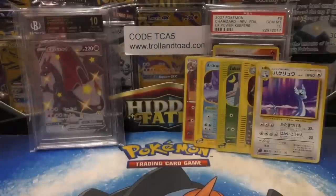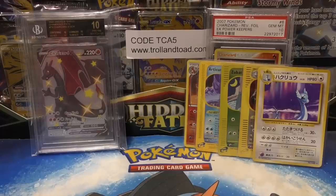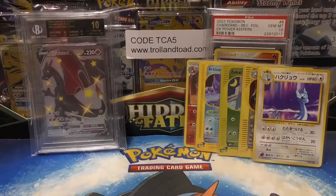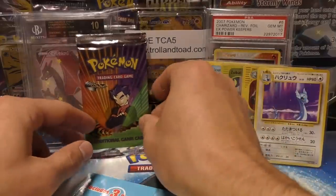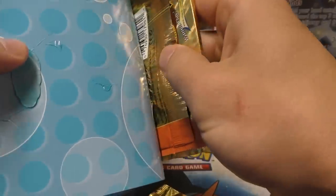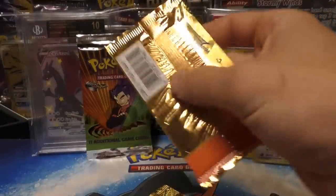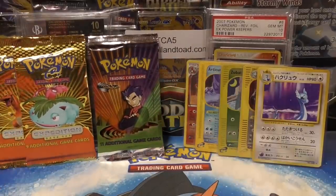Next up we're going to open one of these — these are my favorite things to open. I don't have many of them left; I wish I had bought more when I had the chance. If you guys remember the last time we opened one of these, I opened up the Gym Challenge pack and pulled a corrected Blaine Charizard, sent it off to PSA, and it got a 10. That basically never happens — not pulling the Blaine Charizard, but pulling a card, sending it off to PSA, and actually scoring the 10.